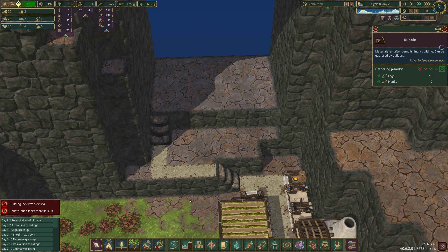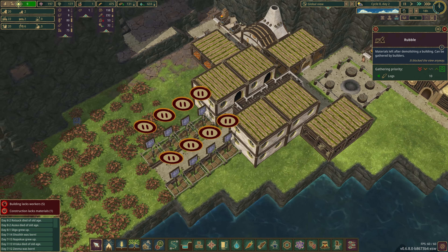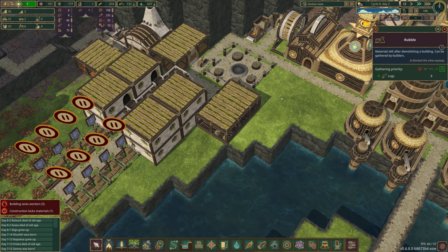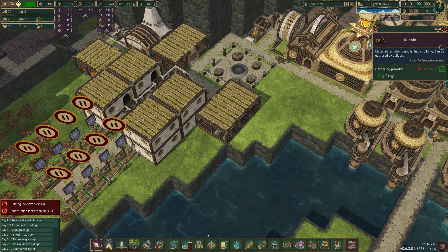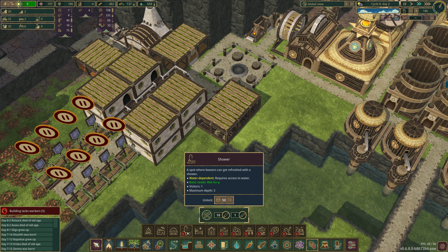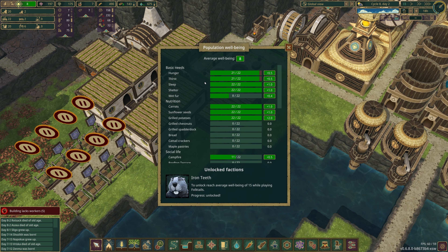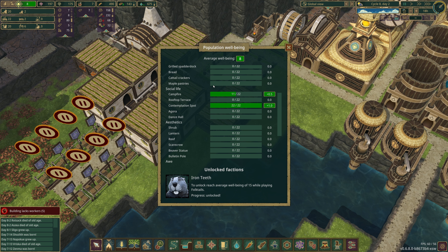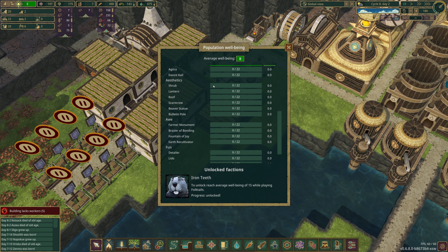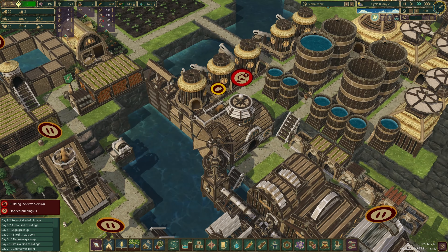Do I start moving the housing back here? I think our problem was a shortage of science. Do I just throw in a temporary house here? Can I bump up the well-being cheaply? I don't think I can particularly easily because it all involves spending science. Let's have a quick look — yeah, more campfires would help but not much. No, not really.